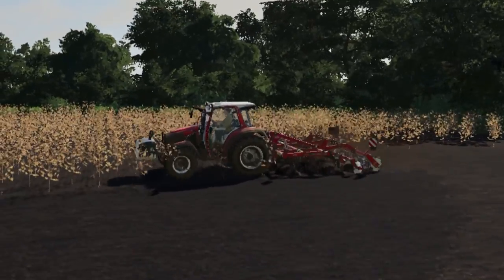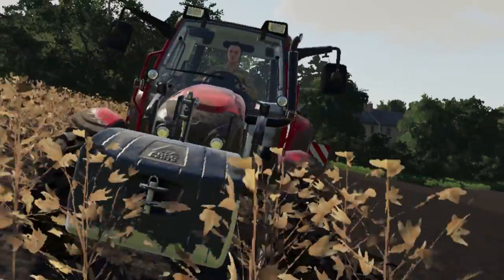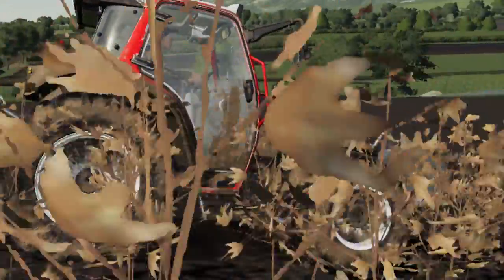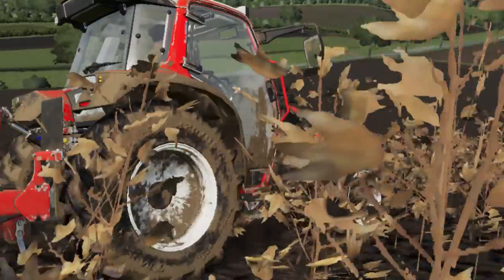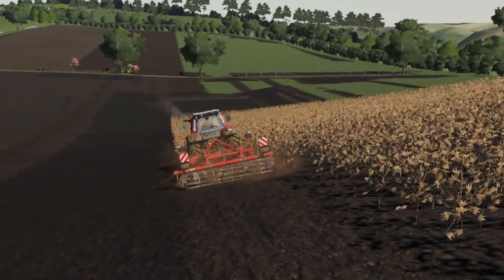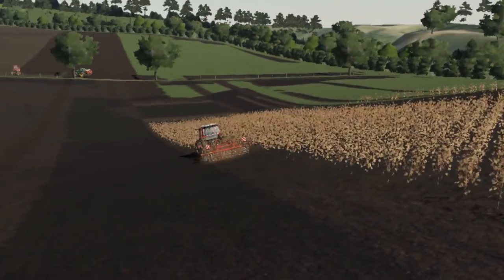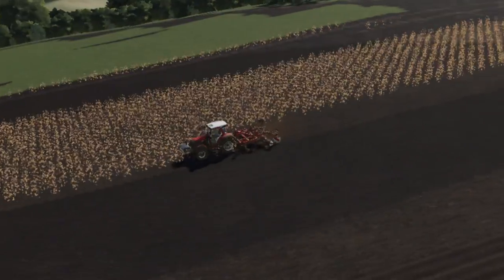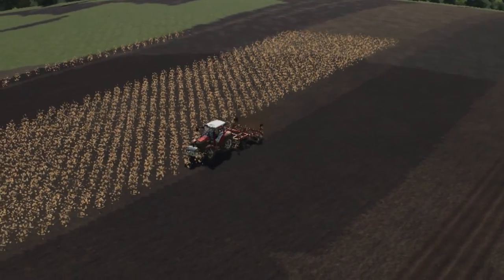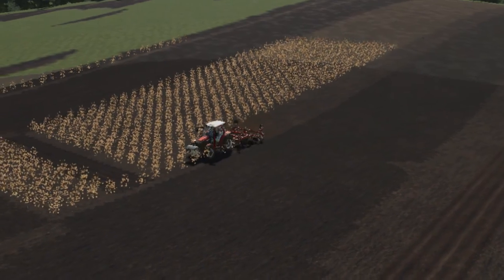Sometimes I get confused with the names of these workers — I believe this is Sophia again. She's been working with us on this field and does a nice job, but she's just like every other worker: when they get down to the end, they won't run over to the next spot. She'll finish this plot right here, this strip, but you can see over there there's another strip that still needs to be cultivated. I'll have to reset her and get her going on this next strip over here.